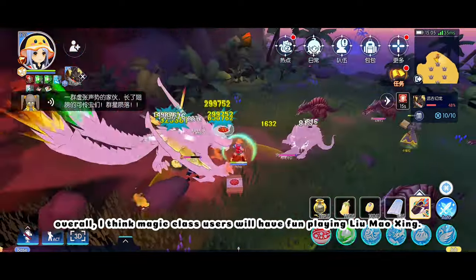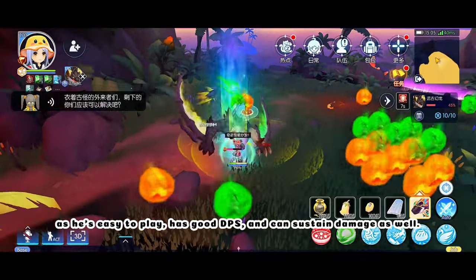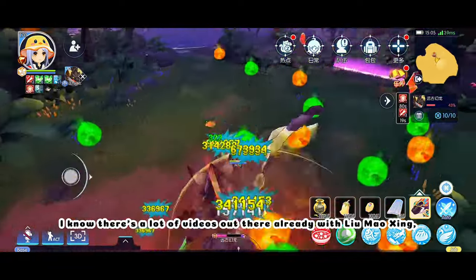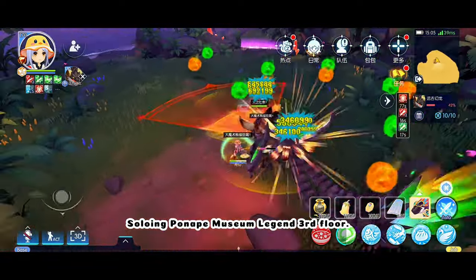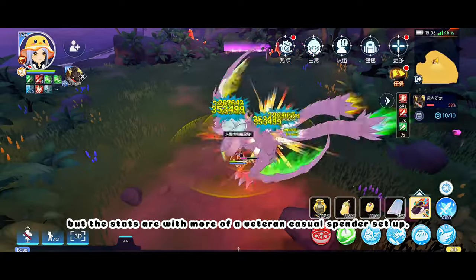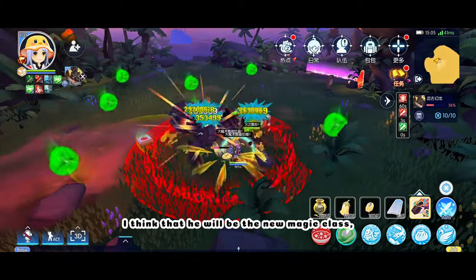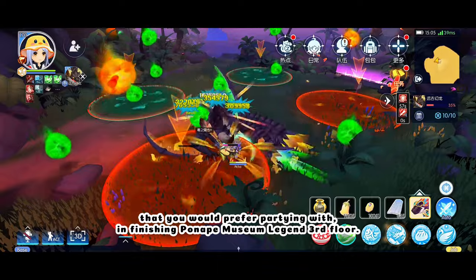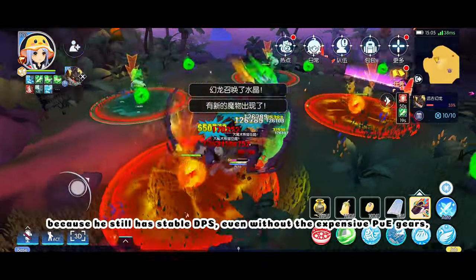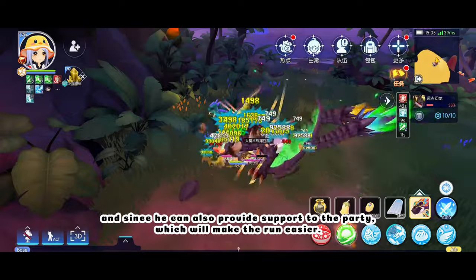Overall, I think Magic Class users will have fun playing Lu Mao Shing, as he is easy to play, has good DPS, and can sustain damage as well. I know there are a lot of videos out there already with Lu Mao Shing soloing Potipi Museum Legend 3rd Floor, and it's true — I already tried it too, but the stats are with more of a veteran casual spender setup, which I will also show in the next video. I think he will be the new Magic Class that you will prefer partying with for finishing Potipi Museum Legend 3rd Floor, because he still has stable DPS even without expensive PV gears, and since he can also provide support to the party, which will make the run easier.